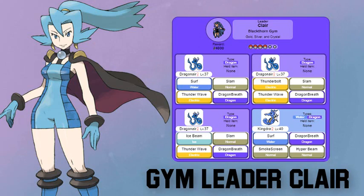Kingdra is both a Water and Dragon type — a new dragon type introduced in this game. It knows Surf, Dragon Breath, Smokescreen, and Hyper Beam. Kingdra will not be affected by Electric type moves at all, so be aware. It's also resistant to Steel, Fire, and Water. The best way to defeat it is with dragon type moves, or in later generations, Fairy types.